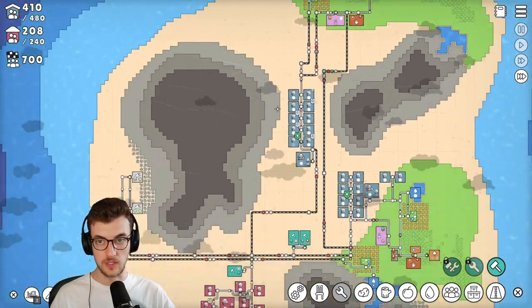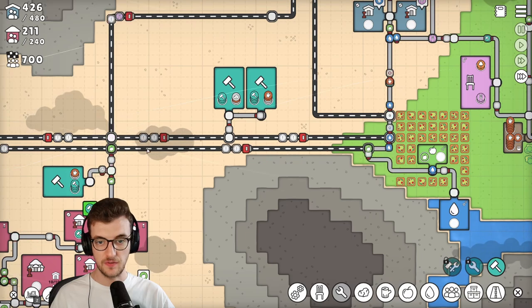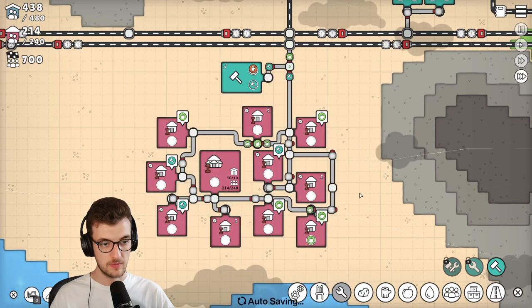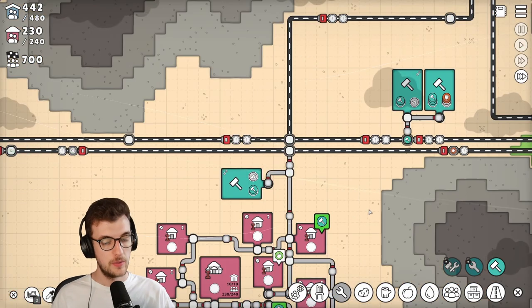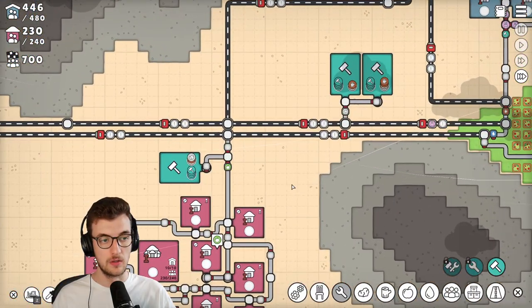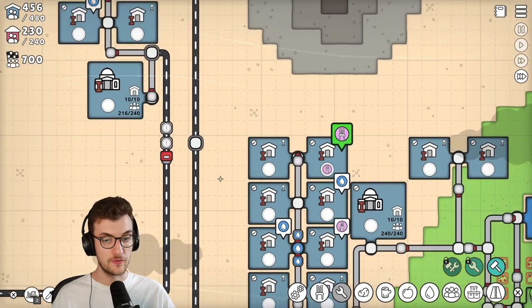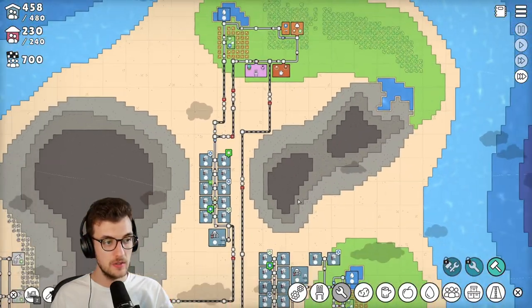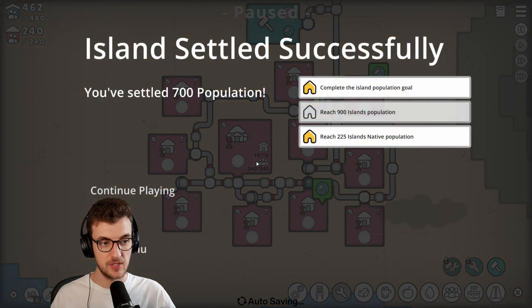Our population goal is to reach 700. Right now the goal is to get the population back up. I wonder if I need a road around this way to feed this one if that's going to be quicker - then that way it's a loop. The loop might end up being quicker. This place seems to be going pretty good though - 216 of 240. We are 240 of 240 here. We are building chairs, we've got logs going on. Hey, we did it - you've settled 700 population!